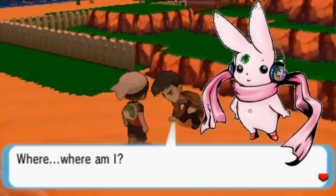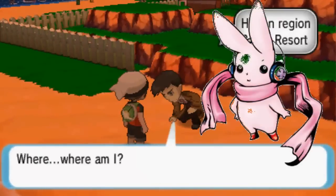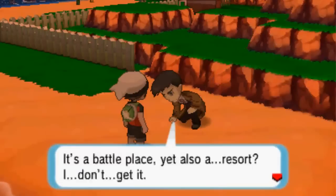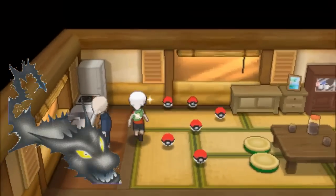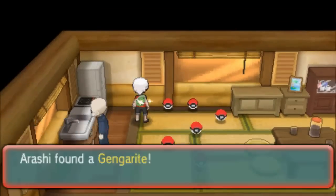You get Mega Cutemon's Digivice for clearing the Lorekeeper side story once you get to the Battle Resort. To avoid spoilers, I'll let you figure that one out for yourself. You can also get Mega Umon's Digivice at the Battle Resort on the ground, on the north side of the resort in the Custodian's Cabin.